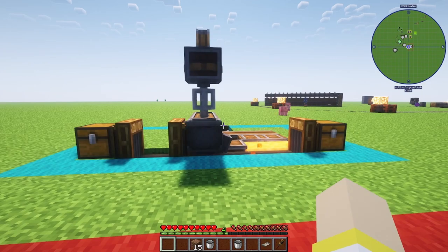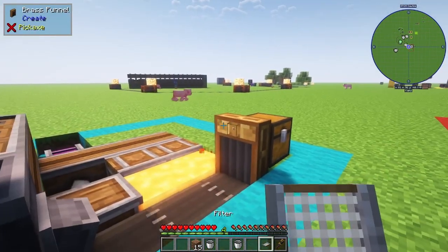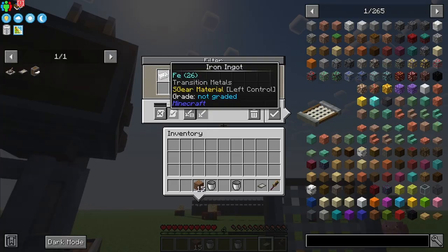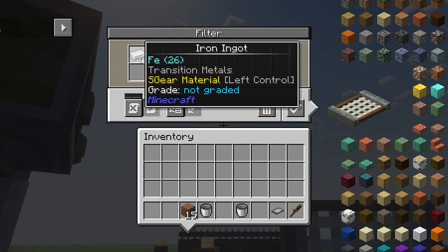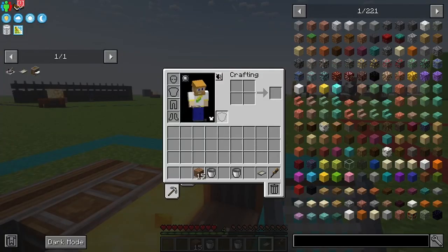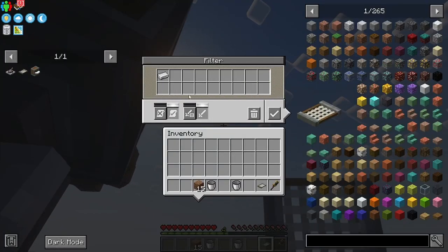The faster this machine is running, the faster it will work. The last thing we need to do is put in a filter — you put any ingot that you're making. So if you're making iron, put iron; if you're making gold, put gold. You can put all of them, as many ingots as you'd like.